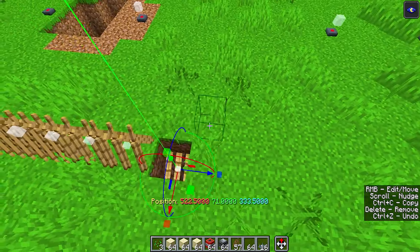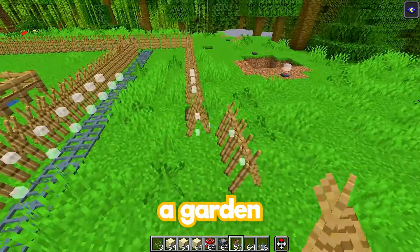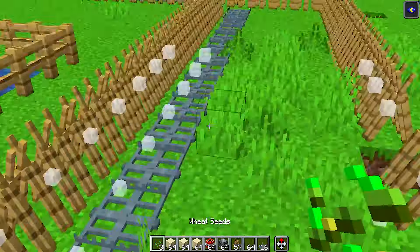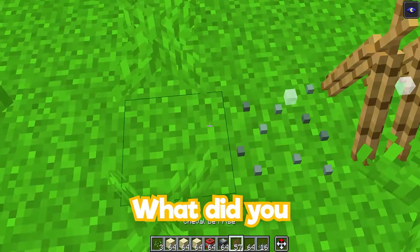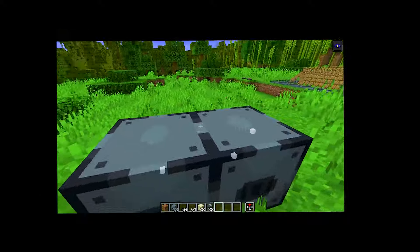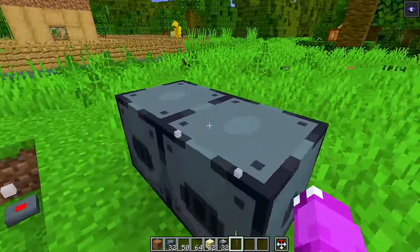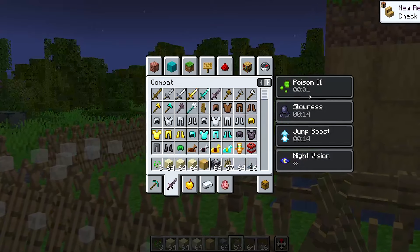But maybe we should make a garden or something so that we can not starve. You're right, we do need a garden. Wait, how do I get rid of this? Why did it open up my thing? Guys, guess what I just found? Flamethrowers! How are we gonna use flamethrowers? I don't even know, but it looks so cool that I had to use it. Wait, I stepped in the bear trap and now I have like poison on me — I have poison, slowness, and jumping, and night vision.